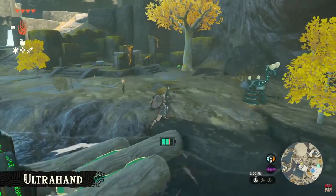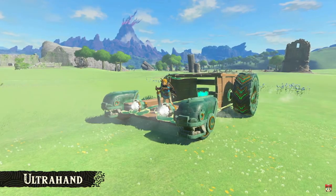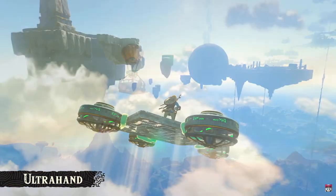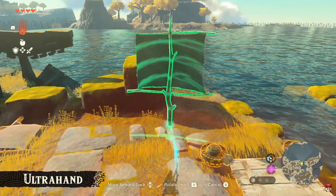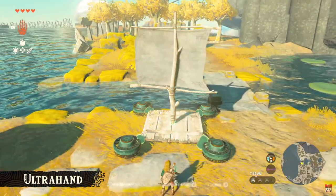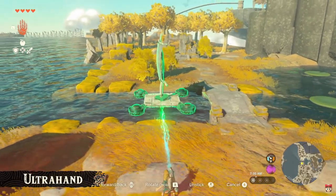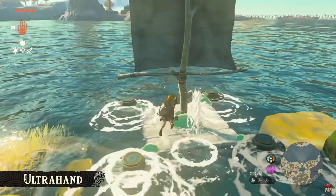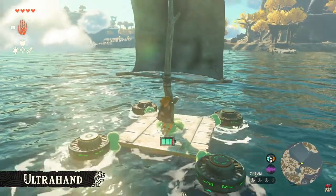Alright, we reached the other side. In the most recent trailer, we showed scenes of Link riding a large car and a flying machine. Those vehicles actually aren't in the game from the start — instead, you'll be able to freely craft them. There are all sorts of objects you'll come across in this game, and depending on how you use your imagination, you can do a lot with them. Try crafting different things and explore this world at your leisure.